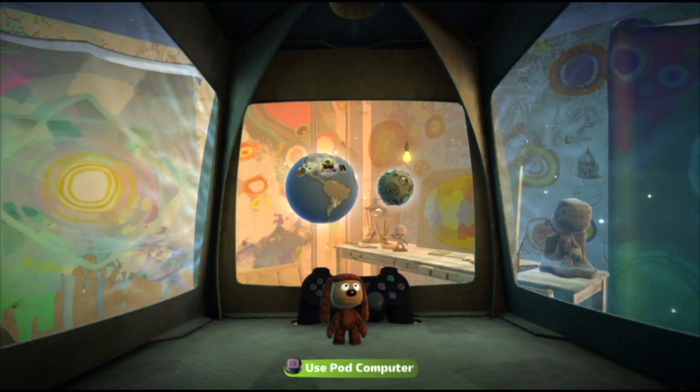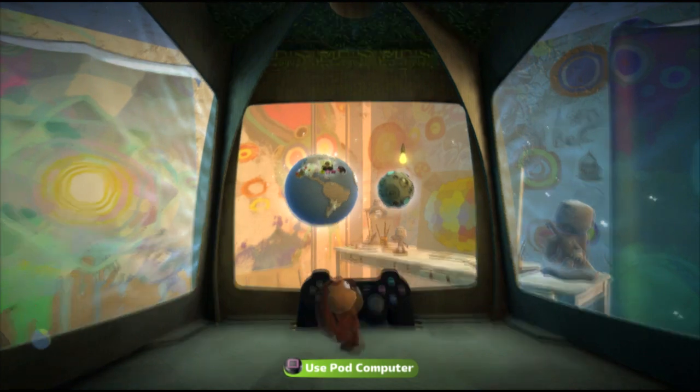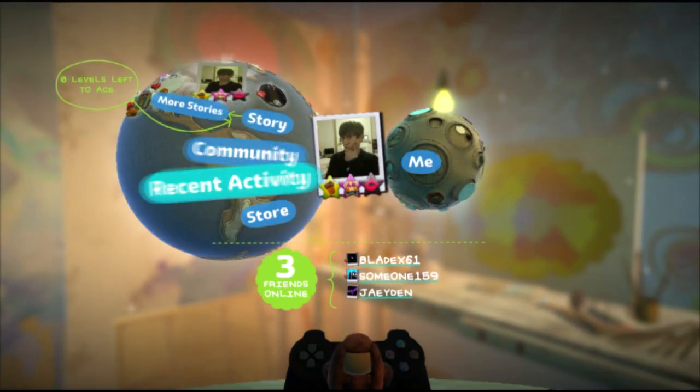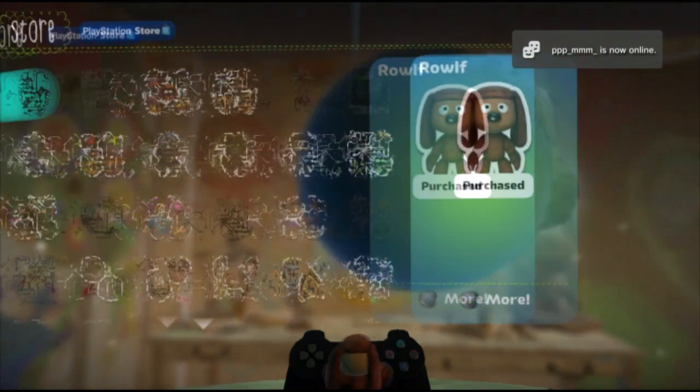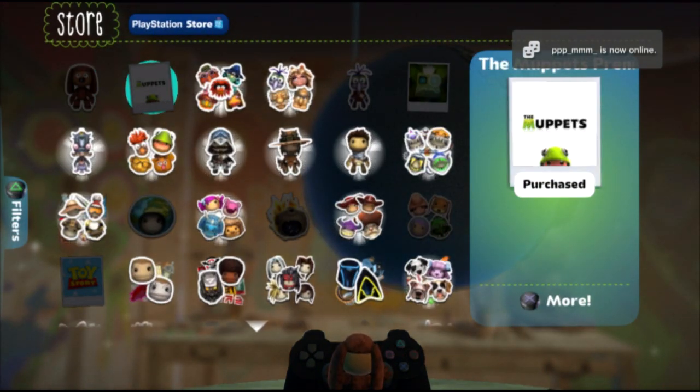Hey guys, welcome to LittleBigPodcast's exclusive playthrough of the Muppets DLC kit. We're going to get started by showing you how to download the kit. You're gonna click square to go to the pod computer, scroll down to store, click on that, browse, and you'll see the Muppets level kit right here.